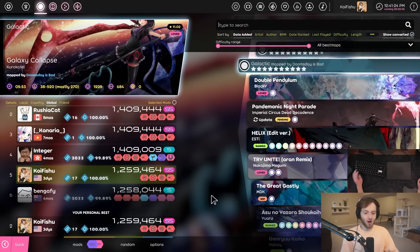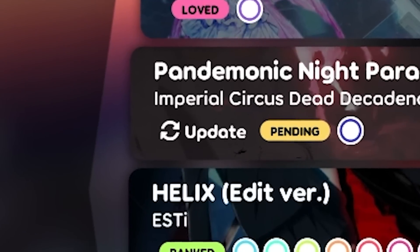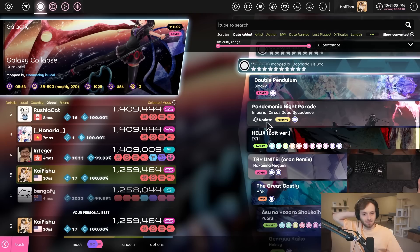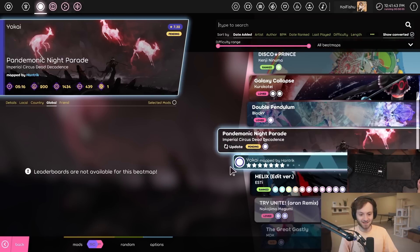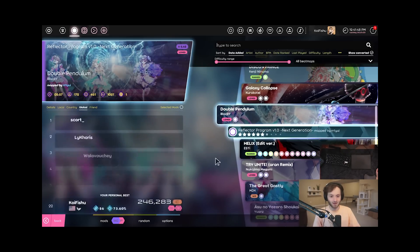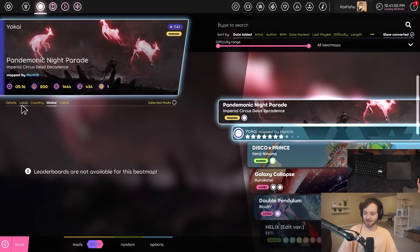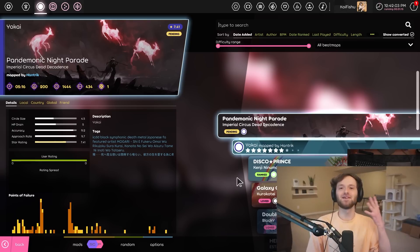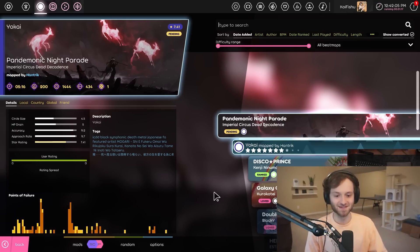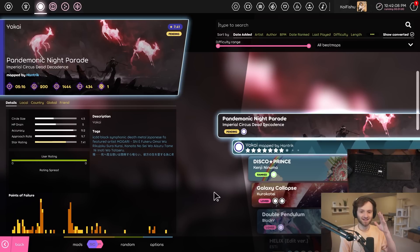There's just so much new stuff. I didn't even know this was a thing — it's asking me to update this beatmap. Oh my god, there's an update button for maps! So if I just click update, it downloads the new version of the map. That's actually really nice. Obviously this map isn't ranked, that's why it has an update. I'm so happy they've added that. I told you guys there's so much new stuff added to OsuLaser that makes it feel just that much closer to being out.